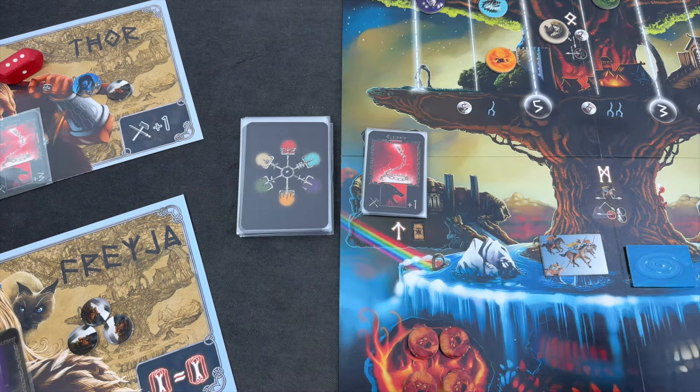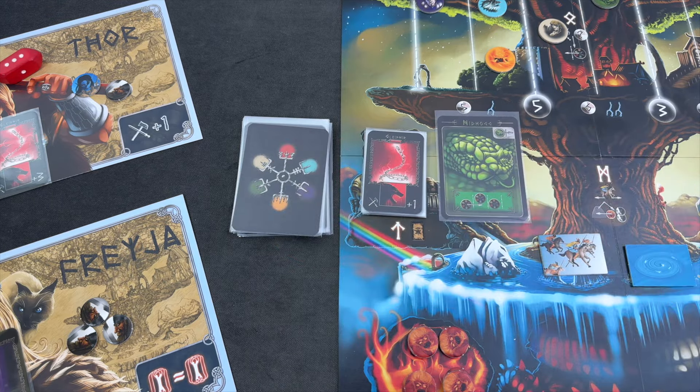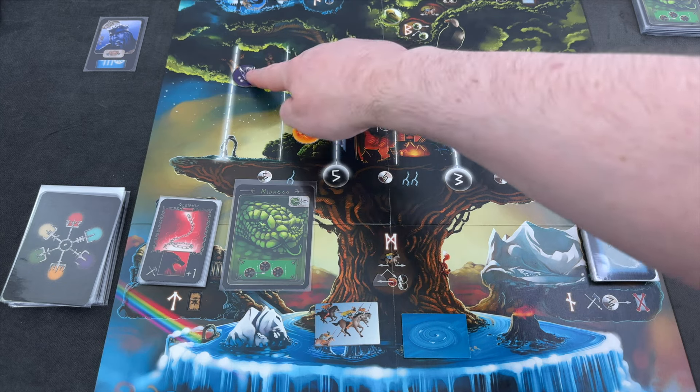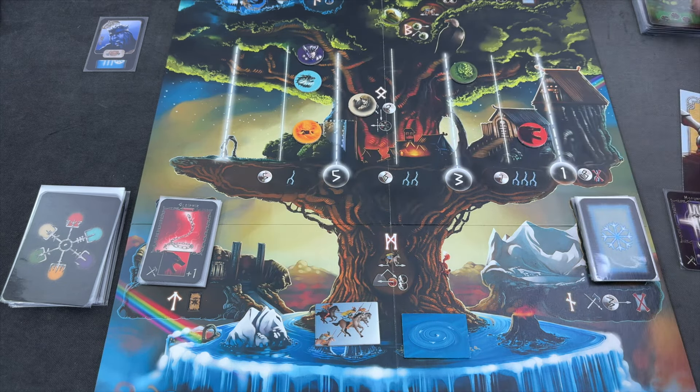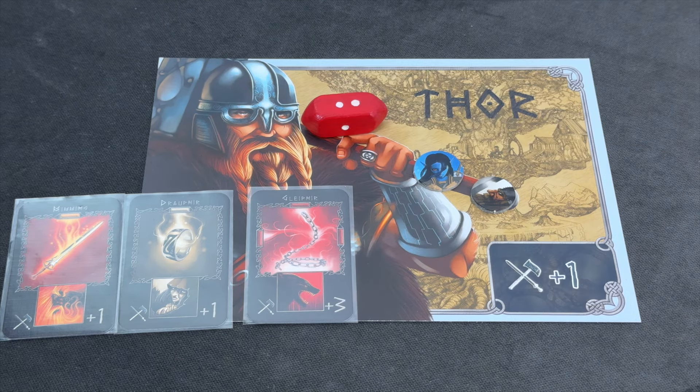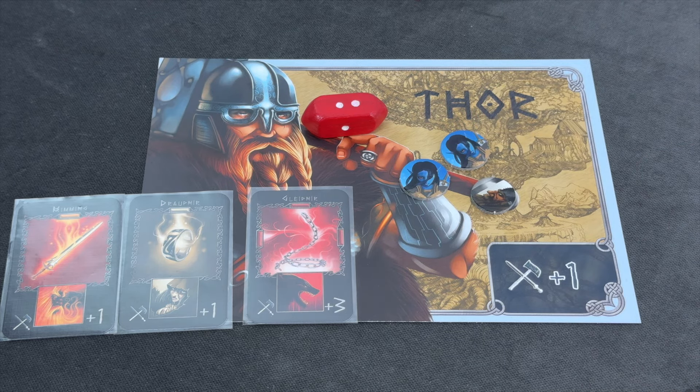Nidhogg is moving — that could become a problem because we are already two here, and Nidhogg is also bringing Loki right back. That was ugly. But Thor now has a fighting chance to take out Fenrir, or at least move him back one position. In order to do that, we may want to visit the elves first. With our first action, we are taking one elf — I think now we really have enough to take out Fenrir no matter what we roll.